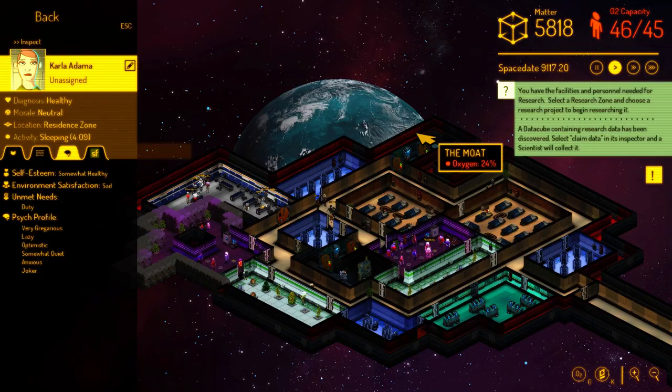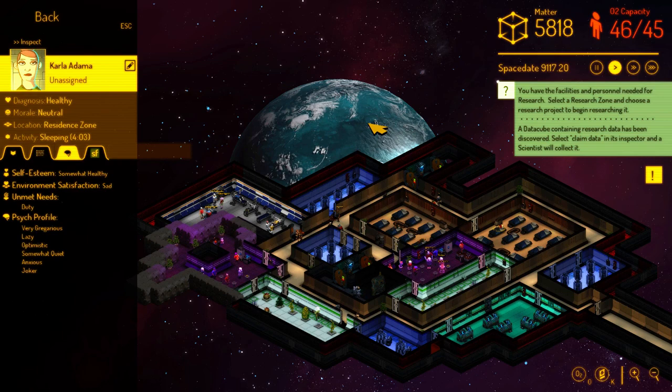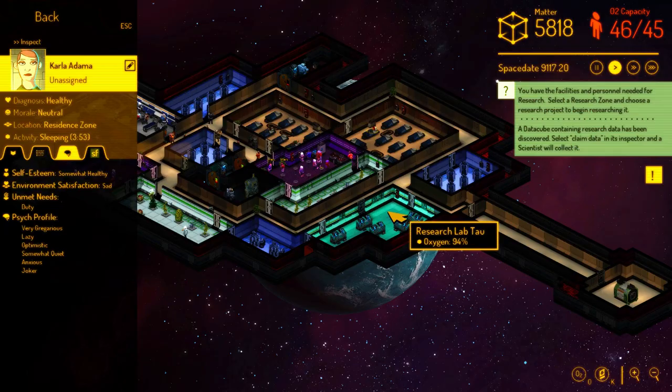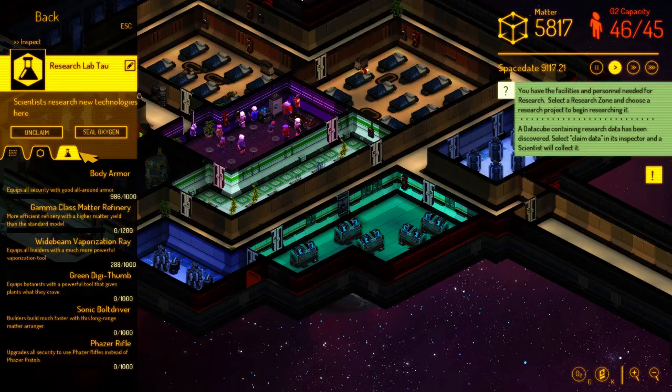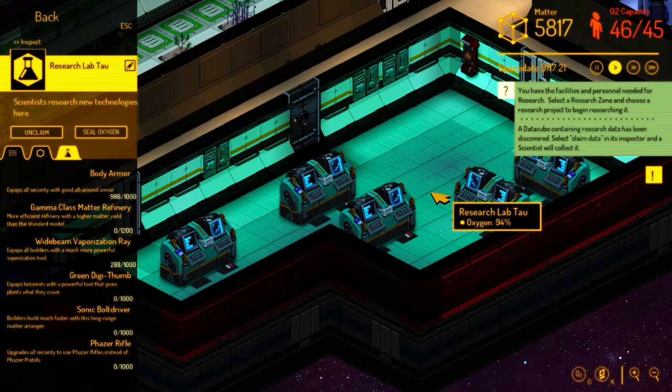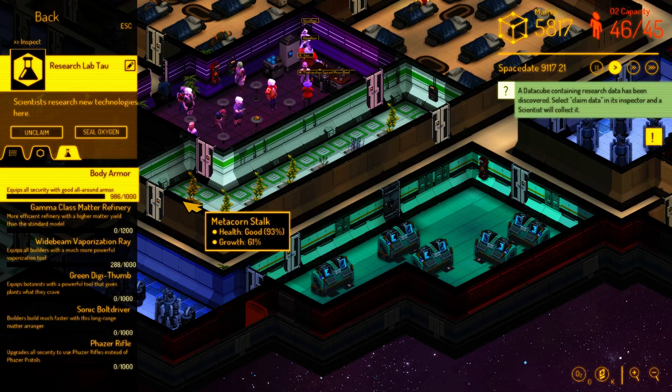The marquee feature for this update that the title refers to — props to anyone who gets that very old internet meme reference — The Terrible Secrets of Space. What are these terrible secrets of space? They're the new science and technology advances that you can make in a research lab. You can now zone rooms as research labs and assign people to scientist duty, where they will go and do work at these consoles. Presumably it involves putting floppy disks into these cool chunky-looking retro tech computers. And they will be researching new science advances.